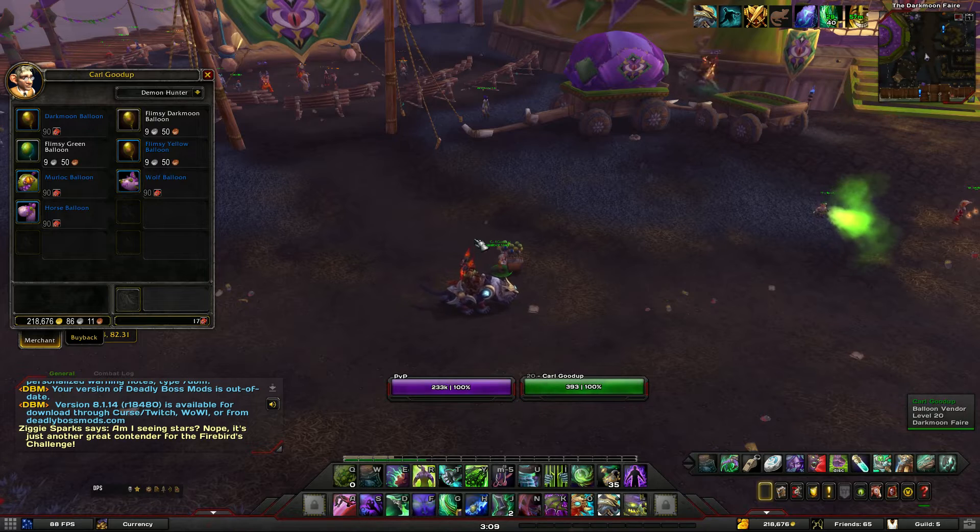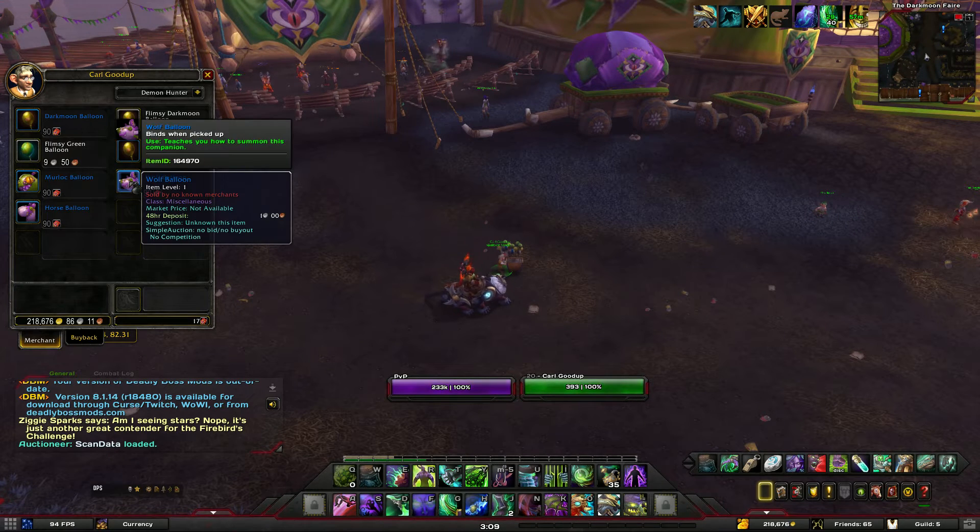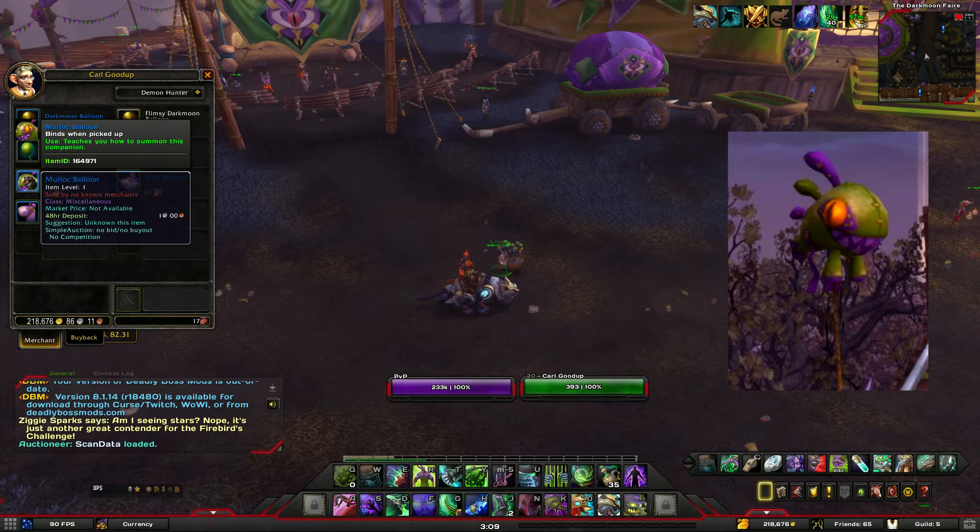Blizzard has introduced three new balloon pets. These can be purchased from the balloon vendor found walking around the Darkmoon Faire. Each pet will cost you 90 Darkmoon Prize Tickets, or 270 for all three. The first pet is the Murloc Balloon.